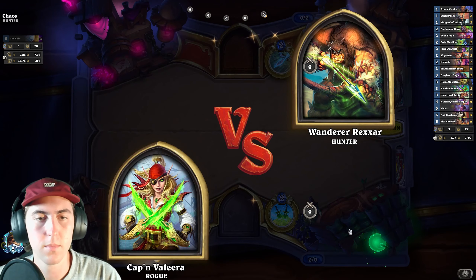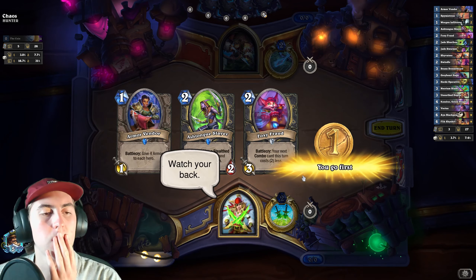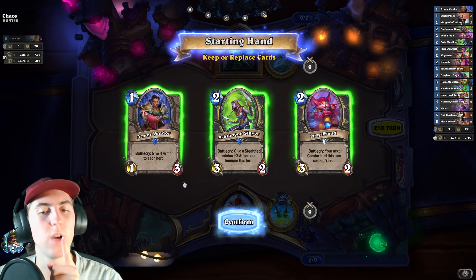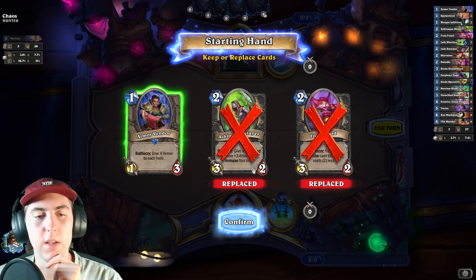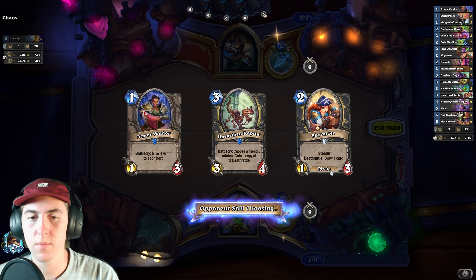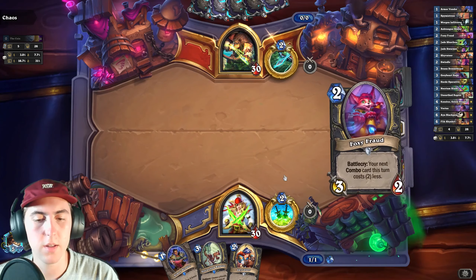How's it going, Rexxar? So Hunter — I think Armor Vendor will be nice. But I'm not going to fall for traps I've fallen into previously, which is not having a Stealth or Deathrattle minion in the starter. Okay, so we did get a Deathrattle minion that does have Stealth. The Jade Swarmer is ideally what we want, but this is also okay.